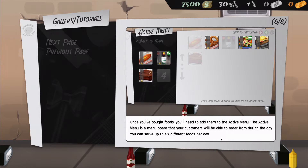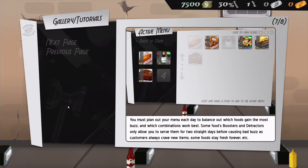Once you've bought food, you'll need to add it to your active menu — the menu board that customers can order from during the day. You must plan out your menu each day to balance which foods gain the most buzz and which combinations work best. Some foods only allow you to serve them for two days straight before causing bad buzz, as customers crave new items, while some stay fresh forever.